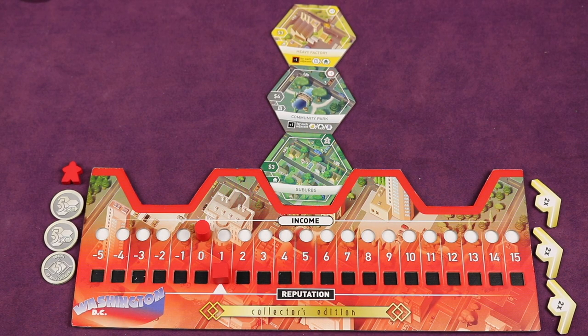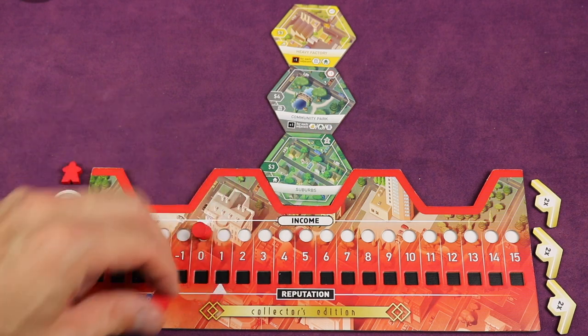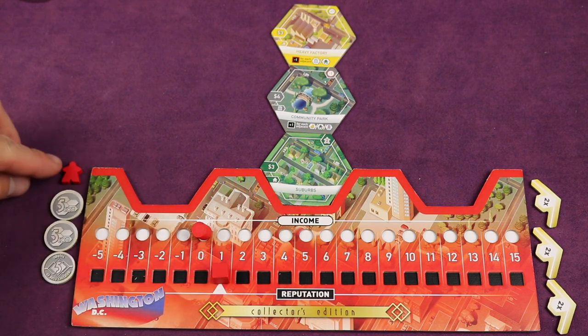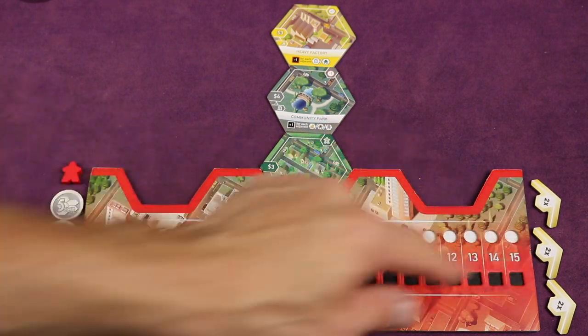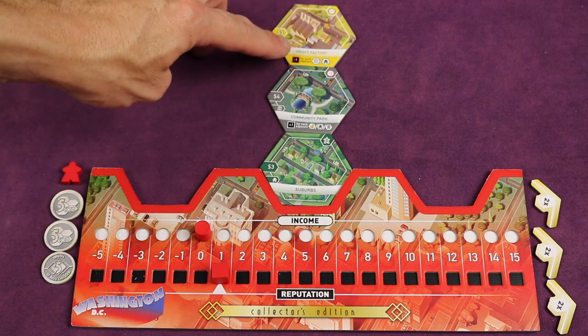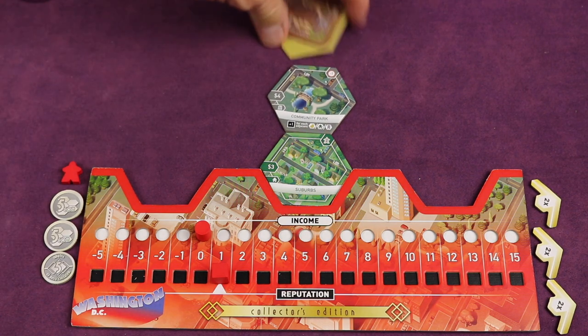Each player sets up their own borough. Select a color and get a player board of that color along with wooden pieces. The round marker is income, starting at zero, and the square marker is reputation, starting on one. You'll also have a meeple. Each player gets 15 coins and three investment markers with a 2x on them. Each player also takes a suburb, community park, and heavy factory — the same starting tiles — which are easier to find by their backs since they don't have A, B, or C.